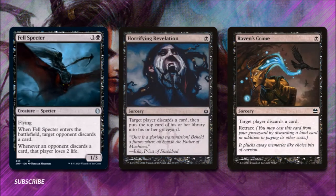Fell Specter for 3 and a black is a 1-3 specter with flying. When it enters the battlefield, target opponent discards a card. Whenever an opponent discards a card, that player loses 2 life — one of those drain effects I'll touch on more in a later section. Horrifying Revelation costs 1 black — target player discards a card and then puts the top card of their library into their graveyard. Raven's Crime for 1 black says target player discards a card, and it has retrace — so if we're willing to discard a land we don't need and pay the casting cost, we can cast this again from our graveyard. Reusable discard like this is excellent.